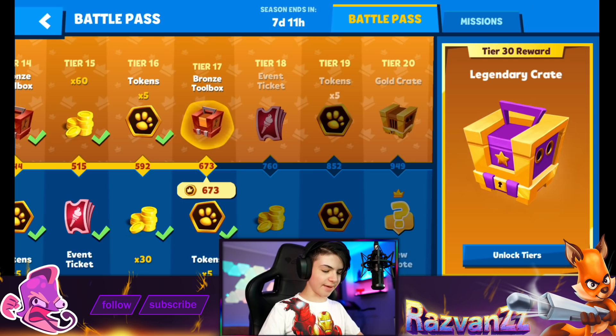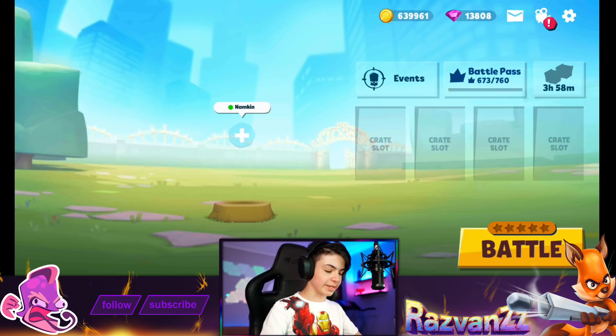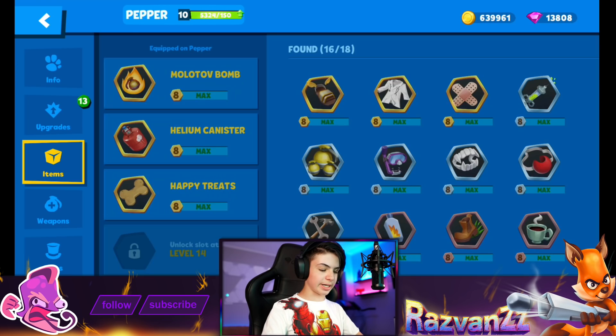We have exactly 673 gold coins. Tier 17 — that is not bad at all. Tier 17 is awesome and the season is ending in seven days, so we've got quite a lot of time to get to tier 20. Now on to Pepper — this level 10 is not going to cut it.